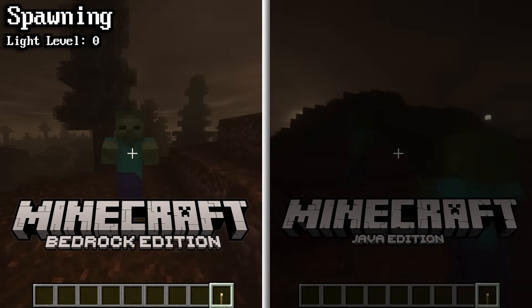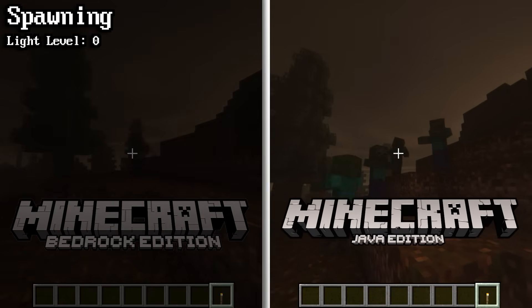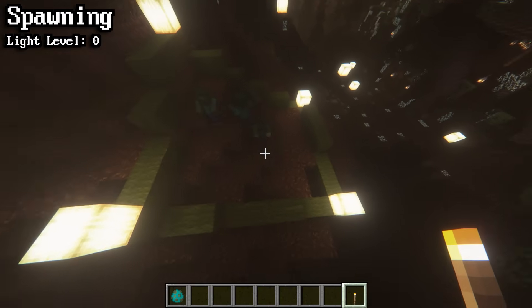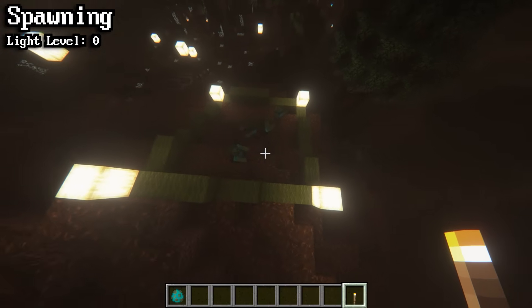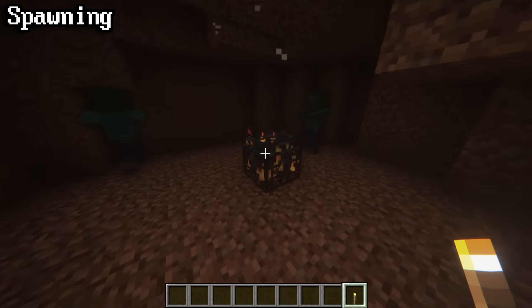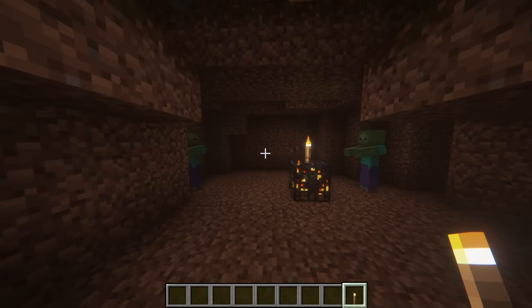In Bedrock Edition, zombies will only spawn in groups of 1. However, in Java Edition, zombies have a chance of spawning in up to groups of 4. Most of the time, if these chances hit, all zombies will spawn within 10 blocks of each other. Zombies can also spawn through monster spawners — the best way to prevent zombies from spawning through these is to simply place a torch on top.